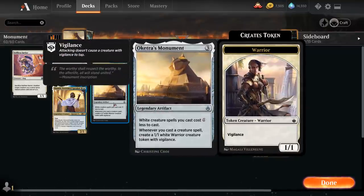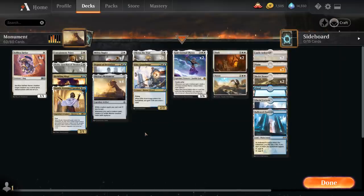Oketra's Monument is a three-mana legendary artifact at Uncommon, saying white creature spells we cast cost one generic mana less to cast, and whenever we cast a creature spell we get to make a 1/1 white warrior creature token with Vigilance. So the Monument makes our creatures cheaper and also generates an entire army of warrior tokens. The rest of the deck consists mainly of creatures to synergize with the Monument.